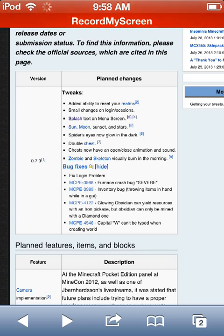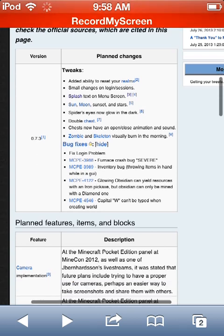Zombies and skeletons now burn when it turns to morning. There's also a furnace crash bug fix, an inventory bug fix, glowing obsidian can now yield resources with an iron pickaxe — but regular obsidian can only be mined with a diamond pickaxe. A capital double-W can't be typed when creating a world.